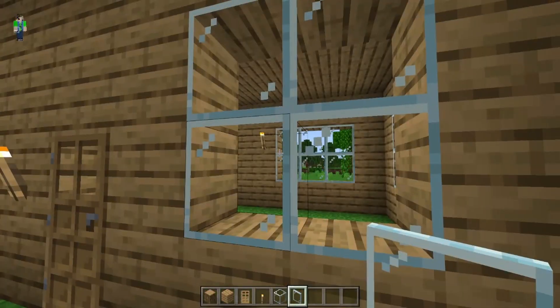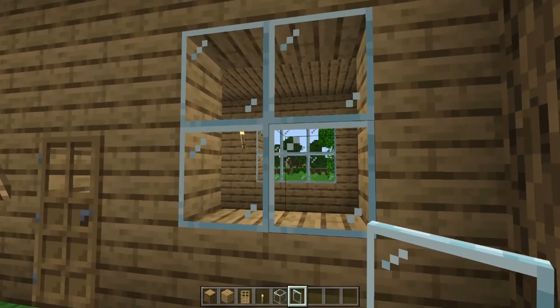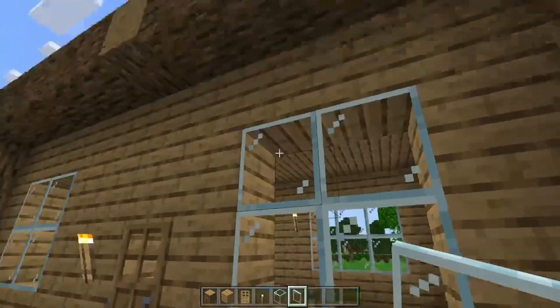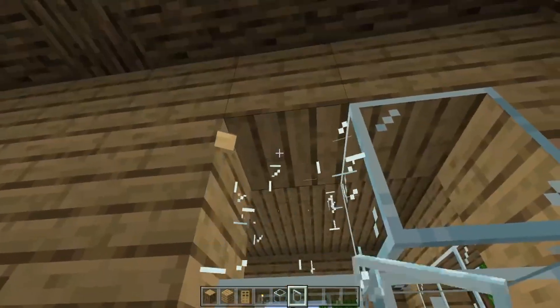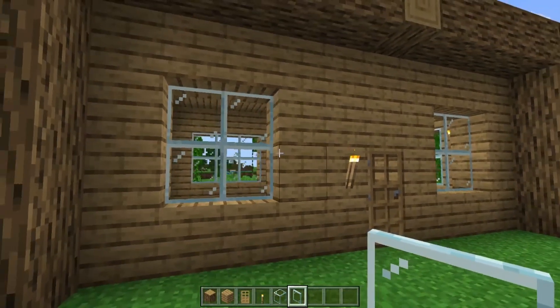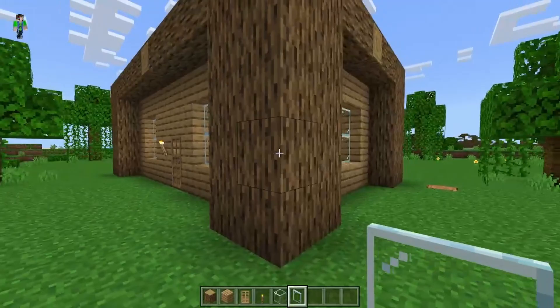The second tip is to get rid of the glass blocks and replace them with glass panes. The glass blocks are just too ugly — glass panes look way nicer. There you go, now the windows look really nice.